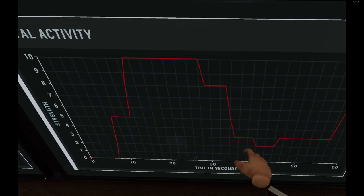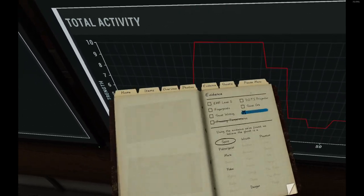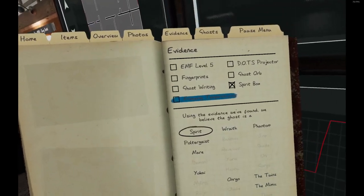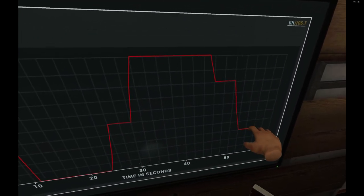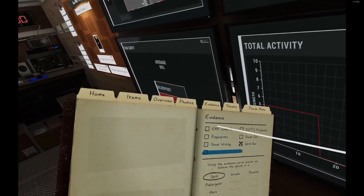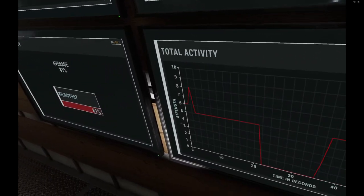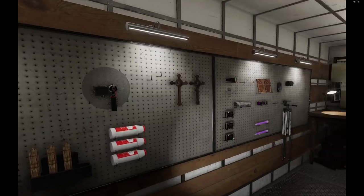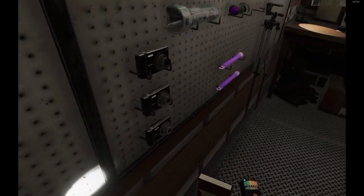But do you see this sudden jump here? That could be the Twins. The Twins would give off freezing, so I'm going to be careful about that. This double slope here is indicative of a twin interaction. I'm going to check again for freezing. That is absolutely an EMF5 because I was not in the house.